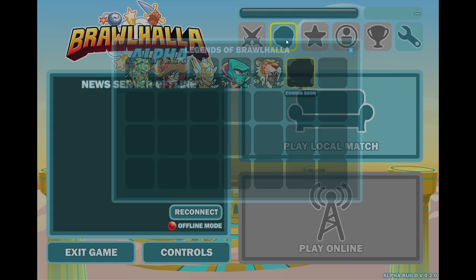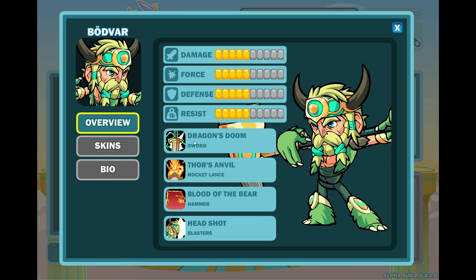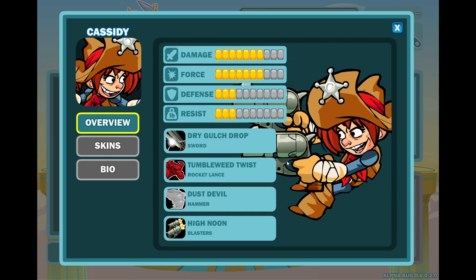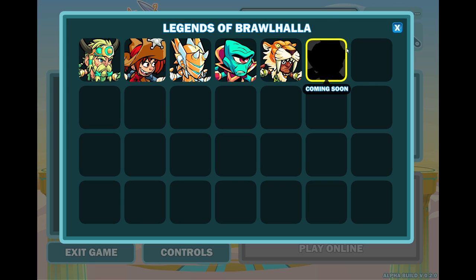But this version is a little bit different because there are now signatures. Every single one of these characters has one sig per weapon. Pay no attention to this different Cassidy — she's a little bit cursed. But there's also a 'coming soon' with Queen Nyx's silhouette right here, which is pretty cool.